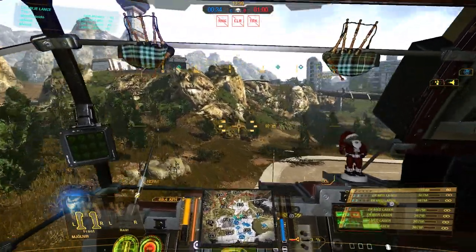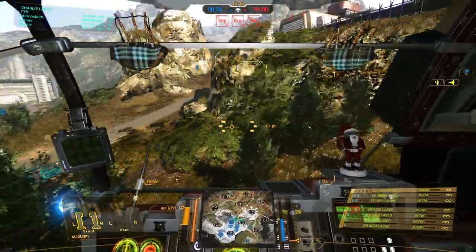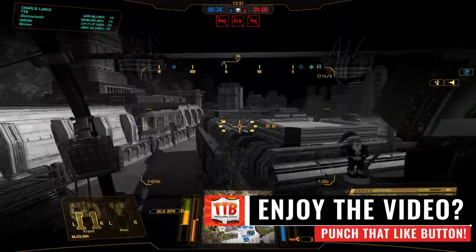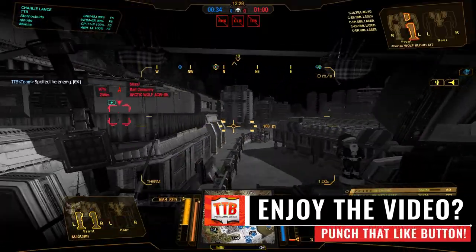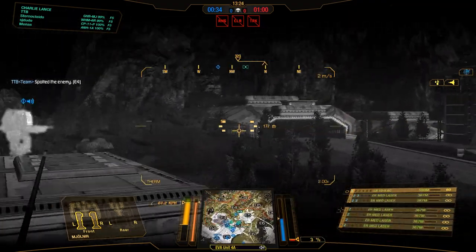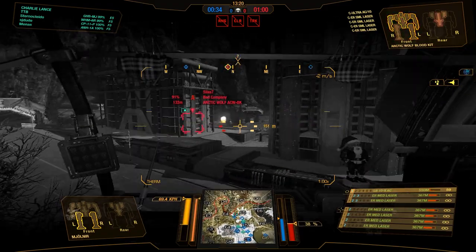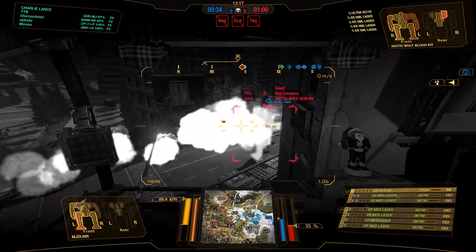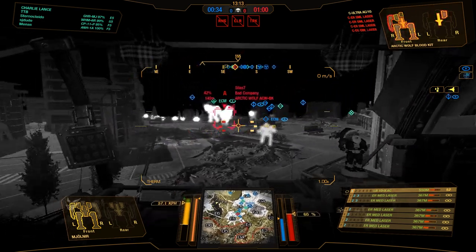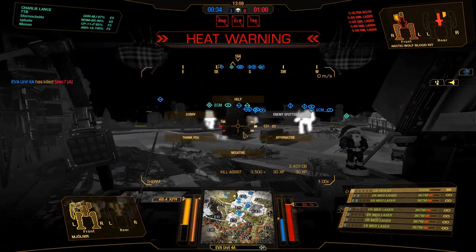We're here on River City, slowly but surely moving towards Echo 5 because I saw somebody trying to flank our heavies and assaults. There is our target — an Arctic Wolf, Blood Kite. Let's see how bloody he will be after getting a little bit of ye old LB-10 and some ER medium lasers to the back. Here we go, burn him and then shoot him with the shotgun — that is the way we deal with people down here.